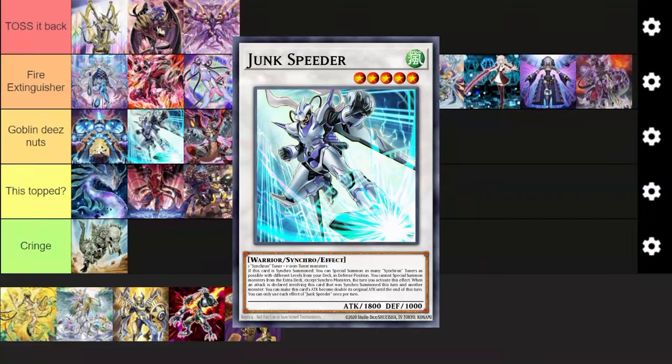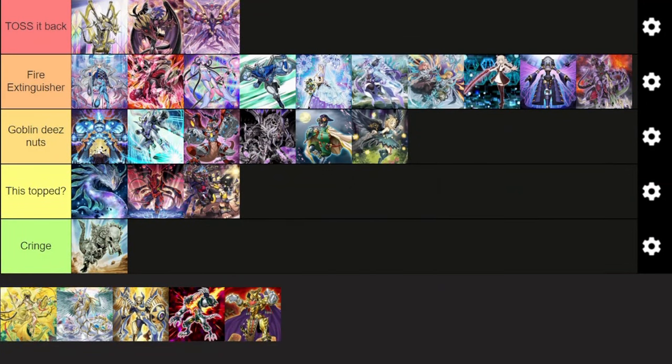Synchrons. A lot of people run Adventure Synchron so you can set up your Adventure Engine before going for your Synchron plays — protecting yourself from Ash, Imperm, and Droll. The problem is that's one negate. In this format where people are playing like 15 hand traps, they're going to draw multiple hand traps. If you Imperm, Ash, and Valor the Junk Speeder, the deck just dies. That's three hand traps that pretty much everyone's running.